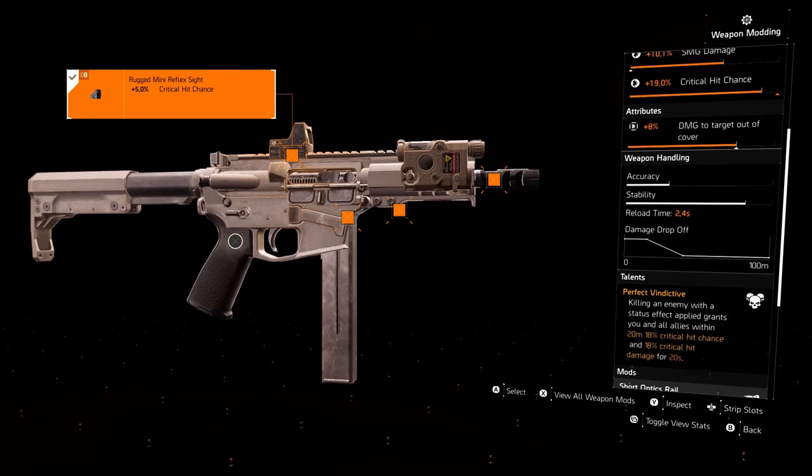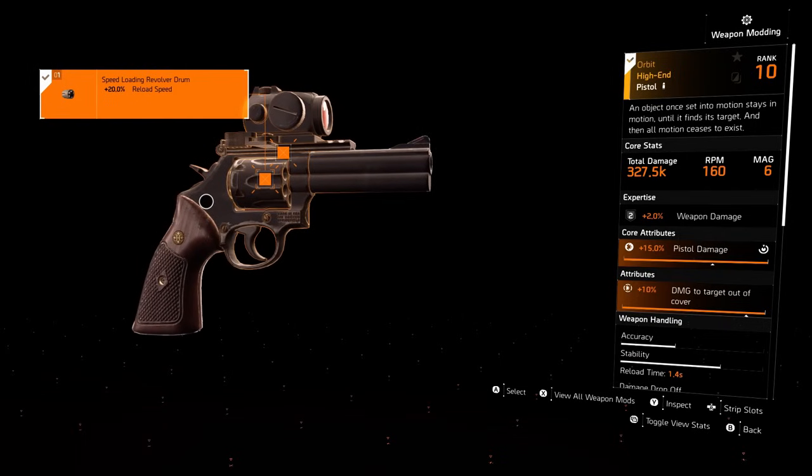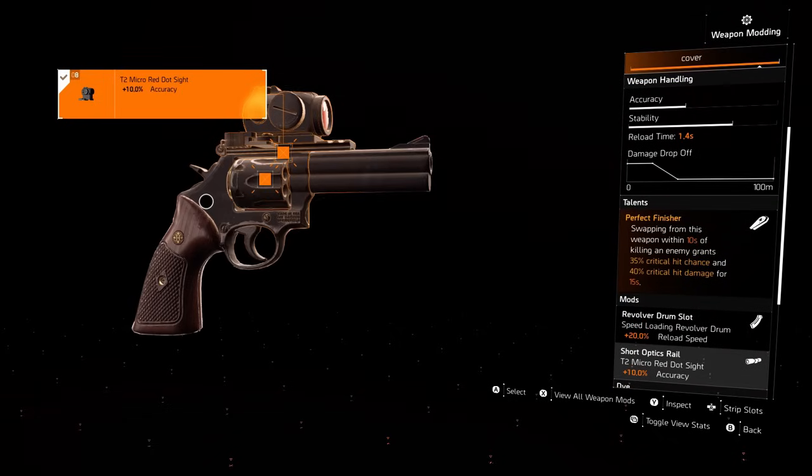Either one of these weapons is great to use, seeing as we're using Hunter's Fury and it boosts both SMG and shotgun damage. Moving on to our sidearm — we have the Orbit pistol, 20% reload speed on the drum, and 10% accuracy on the sight. The talent is the perfect Finisher talent: swapping from this weapon within 10 seconds of killing an enemy grants 35% critical hit chance and 40% critical hit damage for 15 seconds.